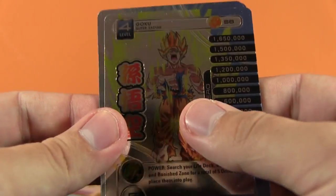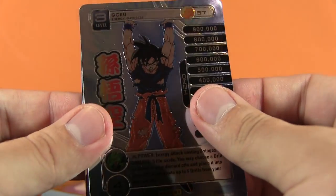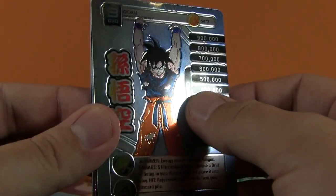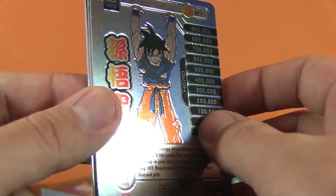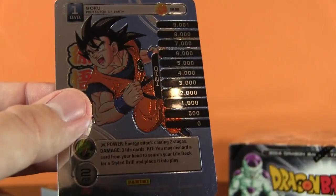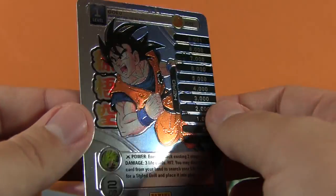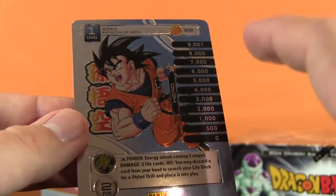Then we have a Goku Super Saiyan, which is awesome. Look at that, that looks awesome. Then we've got a Goku Energy Catcher, which is about 95% of battles in Dragon Ball Z. And with Goku standing up like that, well, sometimes the hair color is different, obviously. Then we've got another Goku Kaioken Enhanced card. And finally we've got the Goku Protection of Earth variant card. These are really nice.